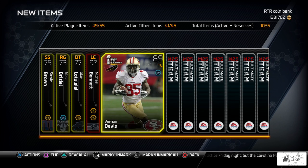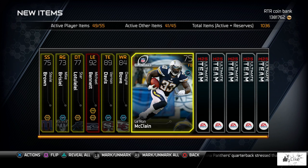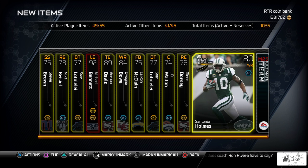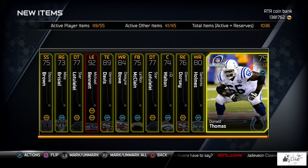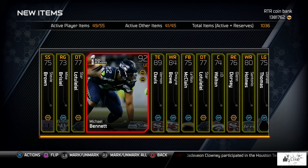We get an elite card right off the bat — Michael Bennett, 92 overall. Not that bad, but at this stage in MUT you're trying to pull something better than that. We also got JD Walton, Glenn Dorsey, Santonio Holmes, and the last card in the first premium pack is a 75 overall Donald Thomas.